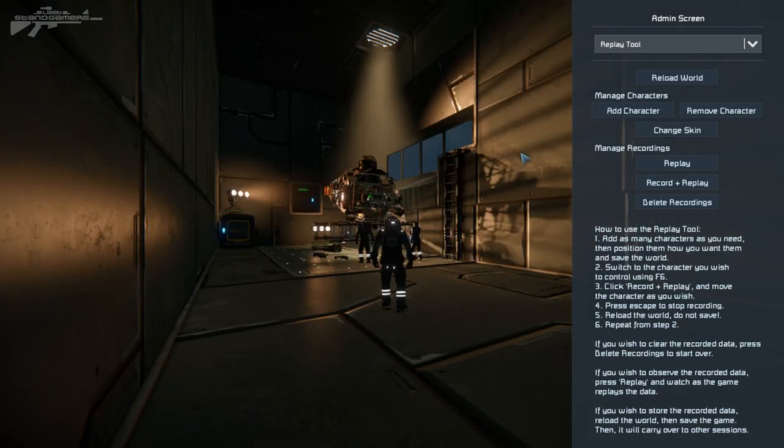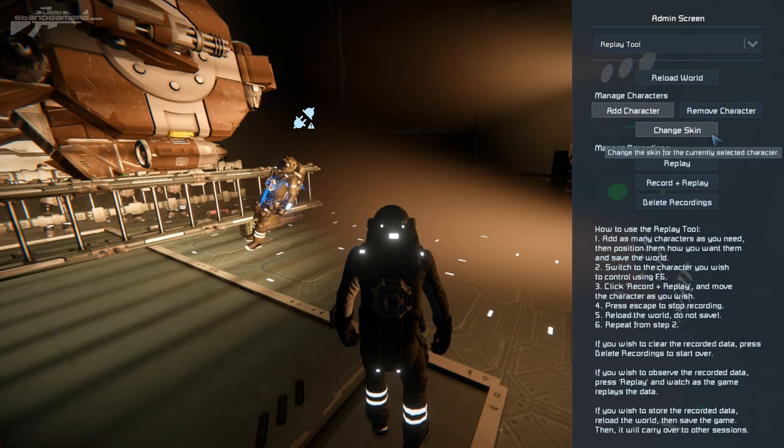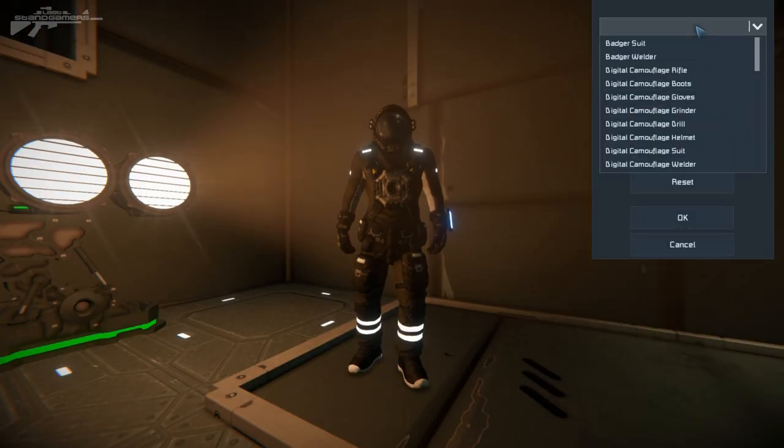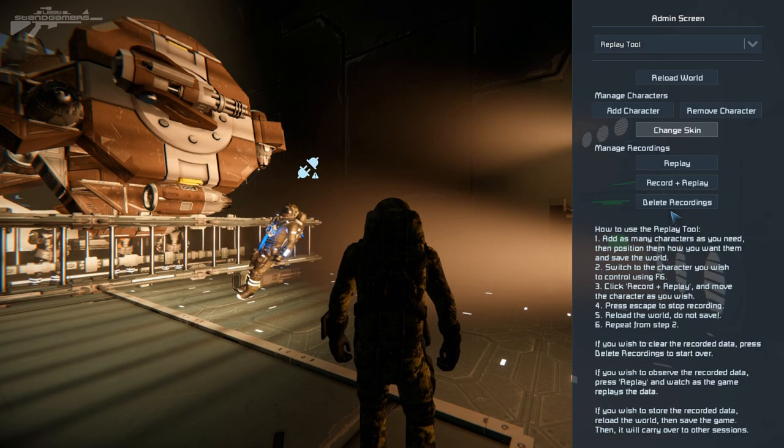We're actually going to switch to the man in the corner over here. We've also got add character — you can see him pop into the world. We've got change skins and remove character. Change skins is pretty much self-explanatory; you can just change what sort of suit you're wearing. So we can switch to the digital suit, and now we can begin recording.